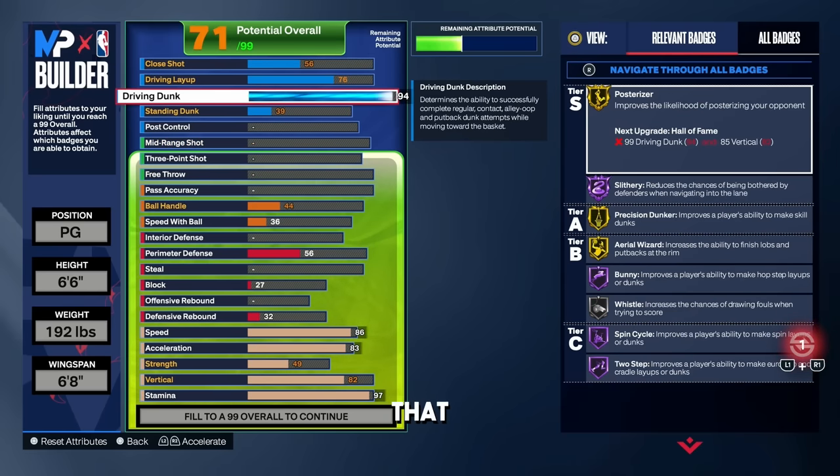The driving dunk we're going to put all the way up to a 94. Look at the badges we get: gold posterizer, hall of fame slithery, gold precision dunker, hall of fame bunny, hall of fame spin cycle. With a 94 driving dunk the main reason is to get contact dunks — you get some crazy animations, so trust me, rock with a 94 driving dunk.